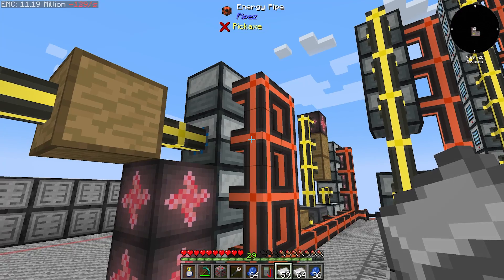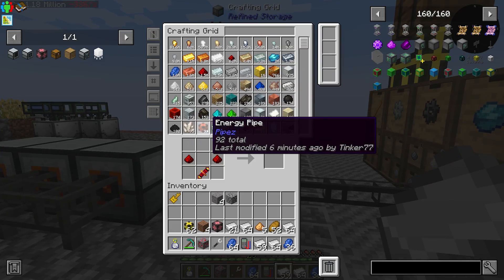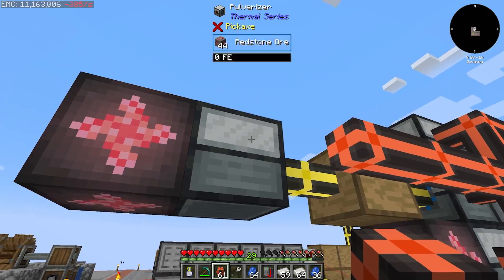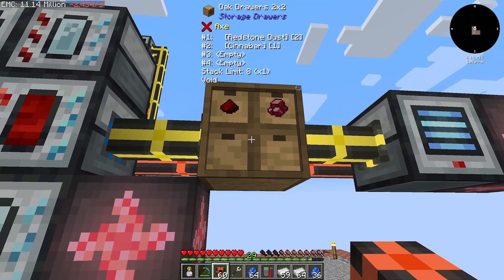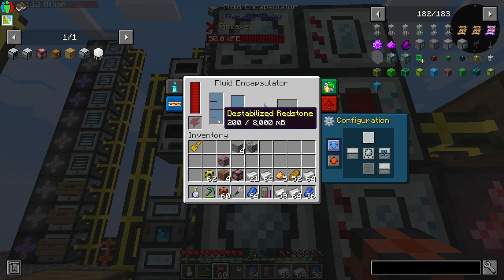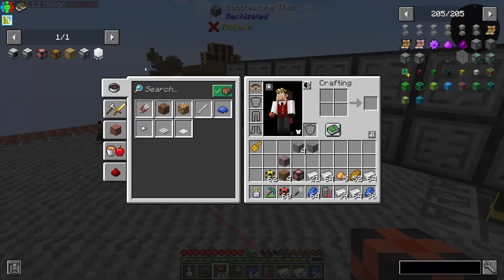I don't have any more power pipes — it's always something. We run those across and the EMC link is outputting redstone ore. The pulverizer produces redstone and cinnabar — we're only bringing redstone over into the magma crucible to make destabilized redstone for the fluid encapsulator. So destabilized redstone done, energized glowstone done, and lava done.